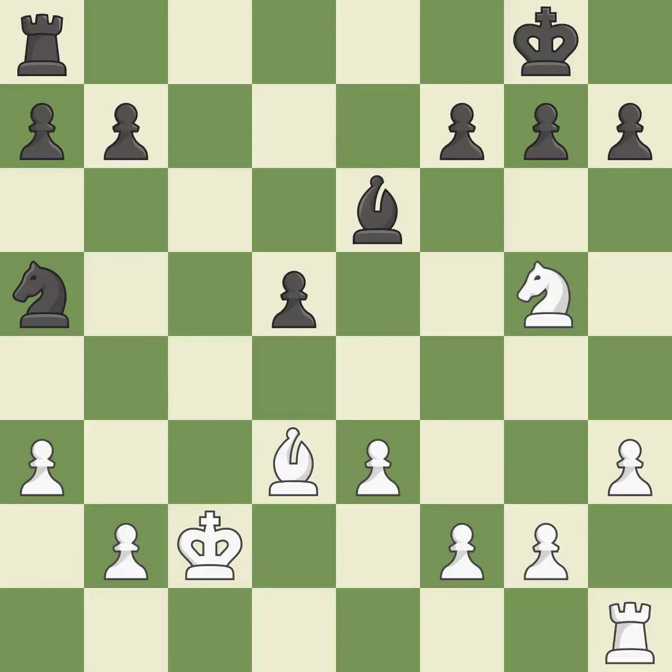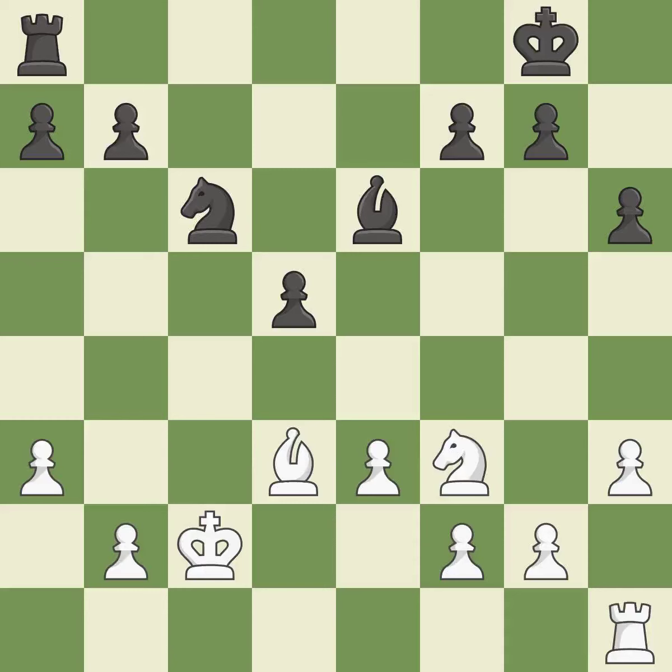A pawn kicks the opposing knight, forcing it to move or risk being captured. The knight is thus brought to safety and can now control more squares as a result. This requires an open file — a typical technique for rook activation.